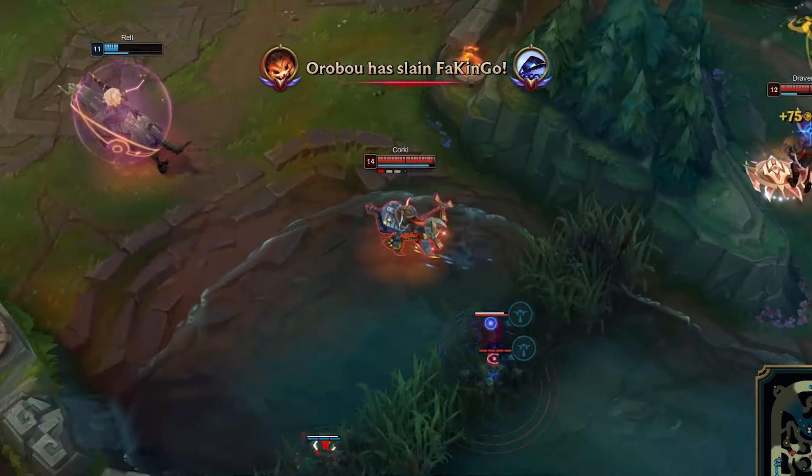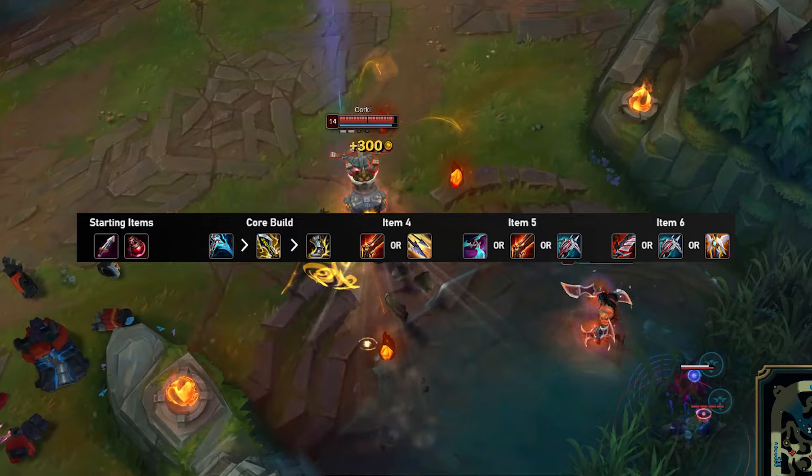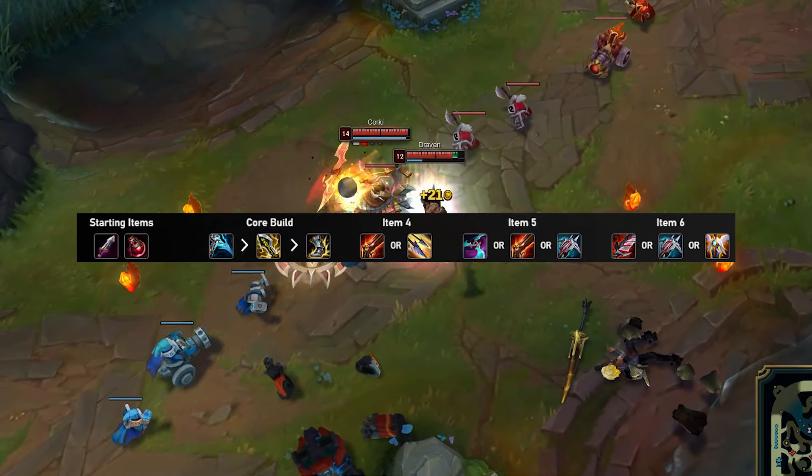Essence Reaver is the first item, and even though it doesn't give the Spellblade passive anymore, it's still a great purchase on Corki. From then on out, you want to pick up Infinity Edge and Rapid Fire Cannon.